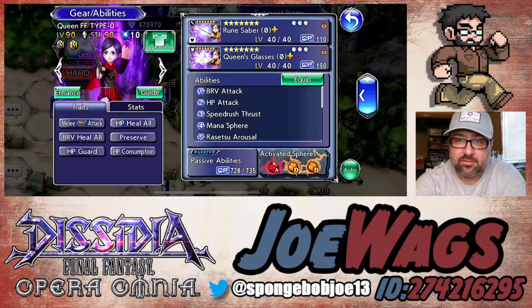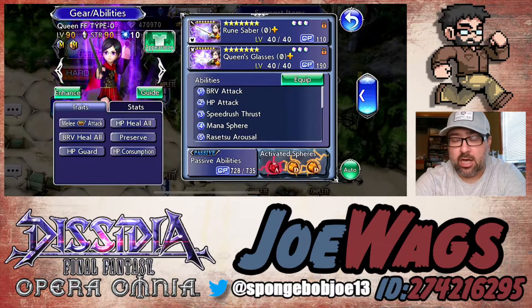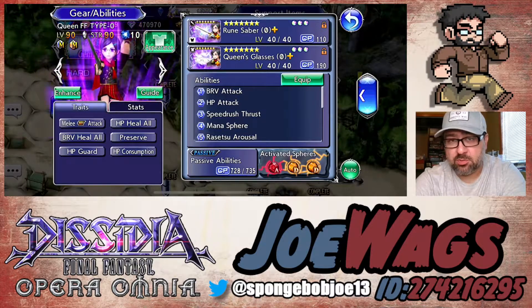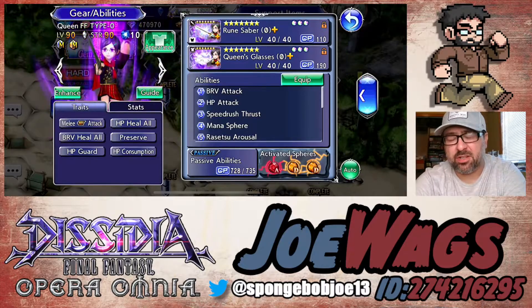Hey guys, thanks for joining me for another Dissidia Final Fantasy Opera Omnia video. Today we're going to do a character guide on Queen. Queen is basically kind of like an aura bot support character. She has a little bit of DPS in her and kind of has this rage mode thing that she does. She operates kind of unique to other characters, so we'll definitely see that in the character guide.